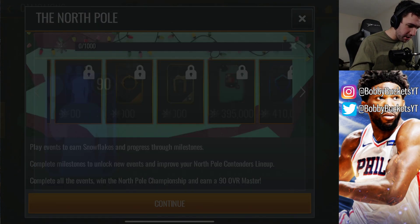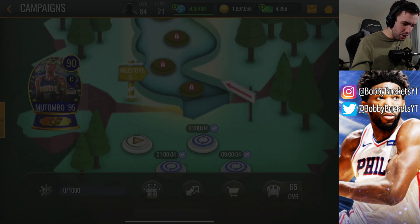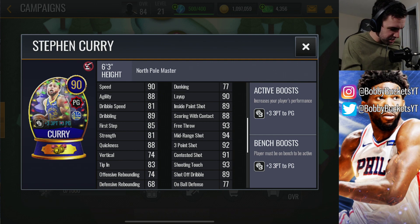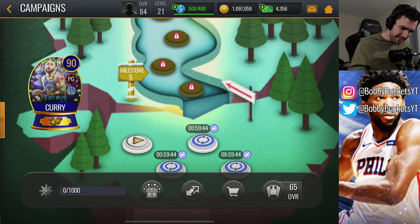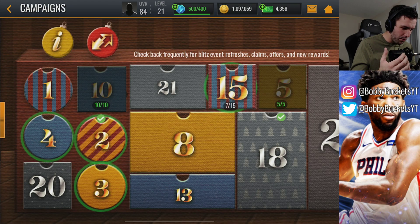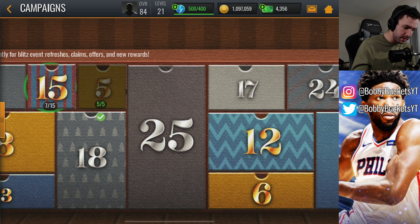I feel like I need to do a separate video for this, but we'll just go through and take a look. We've got 90 overall Dikembe Mutombo and 90 overall Steph Curry — I'm interested to see what the stats on that Steph Curry are. Only 92 three-point shot, which is a little bit surprising that his three-point shot is lower than his mid-range, but sometimes you just got to roll with the punches and take what you can get. I'm probably going to be grinding this one too, but I'll have to figure out how I'm going to balance my stamina because I also want to do the countdown to Christmas events.